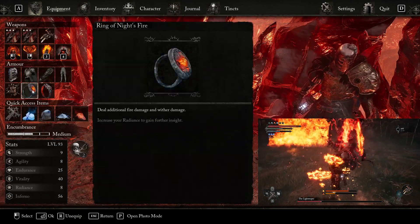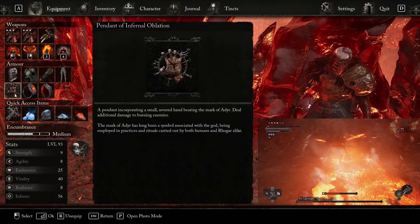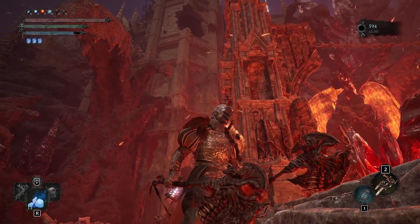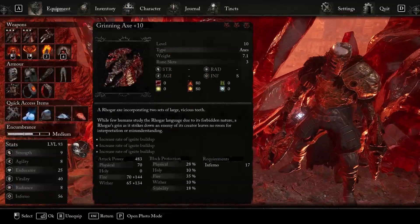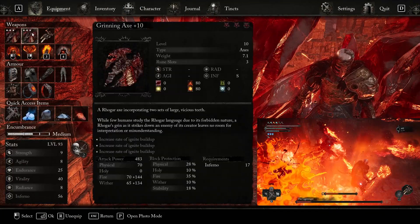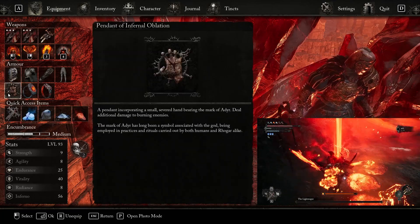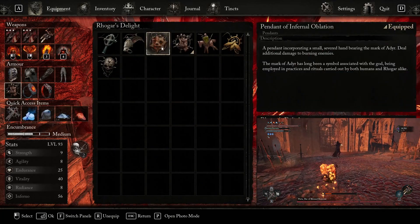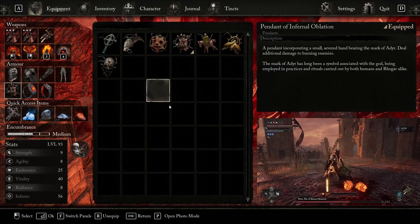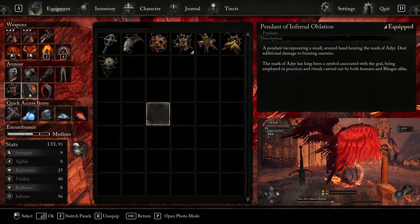Because we are taking advantage of the burning with this build, we're going to be using the Pendant of Infernal Oblation. You can get this from Bramus Castle as well — it's somewhere in a courtyard up at the top near an elevator next to a skin stealer enemy. What it does is it deals additional damage to burning enemies. We do physical damage, fire damage, and wither damage. There are other options like Rogar's Delight, which works since we do fire, but I find this one better because it's more general and gives more synergy with everything since it's additional damage to burning enemies rather than just a specific damage type.